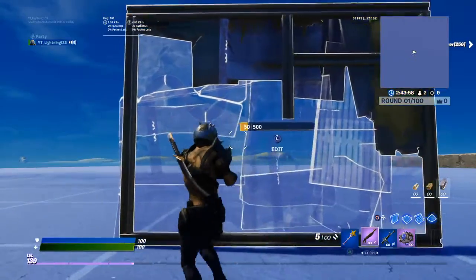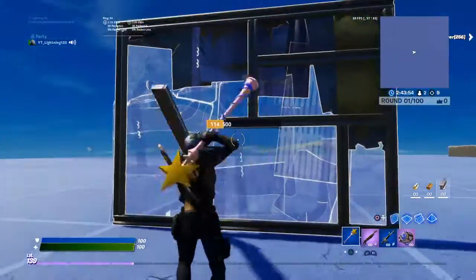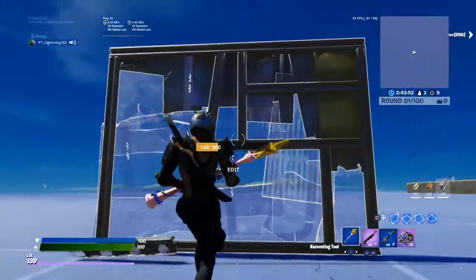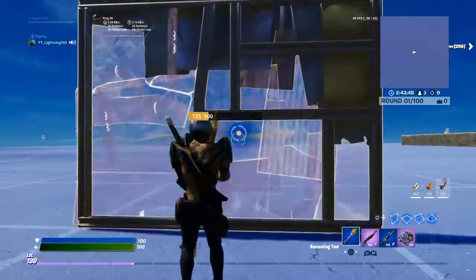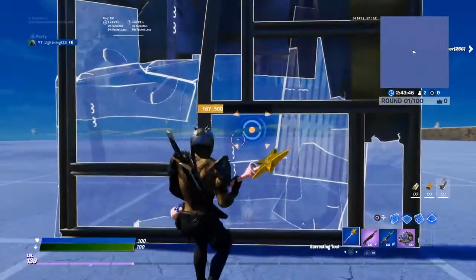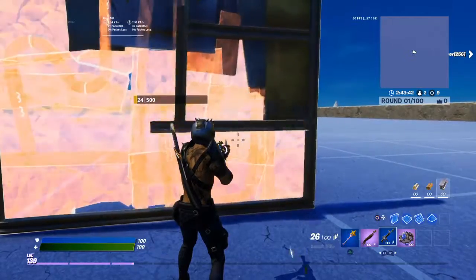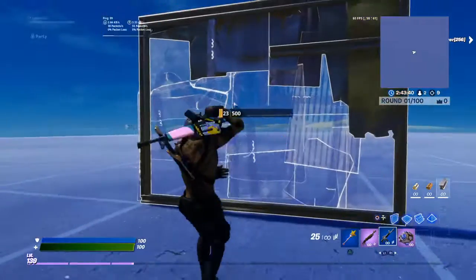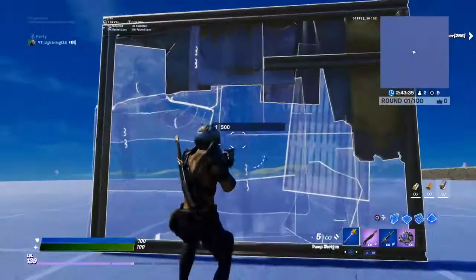So what you're gonna do is you gotta make it stay on one HP. You can make it fully invisible, or you can just make it invisible for one second. I'm gonna make it fully invisible by breaking it. As you can see, it's one HP.